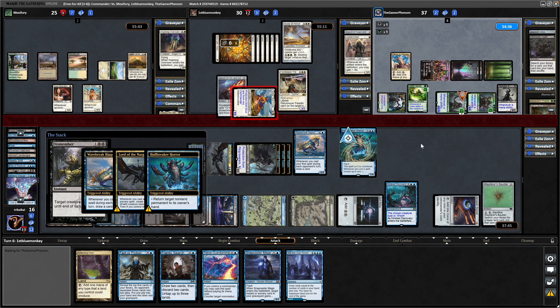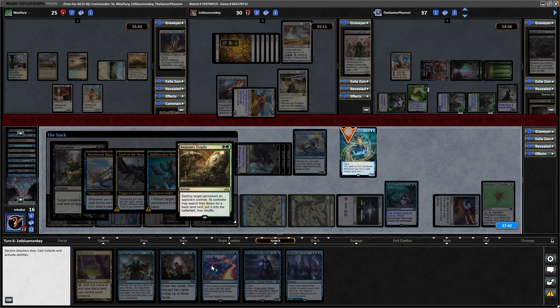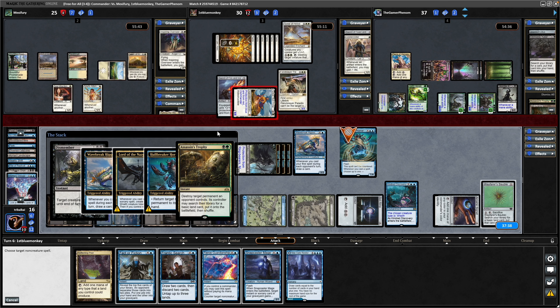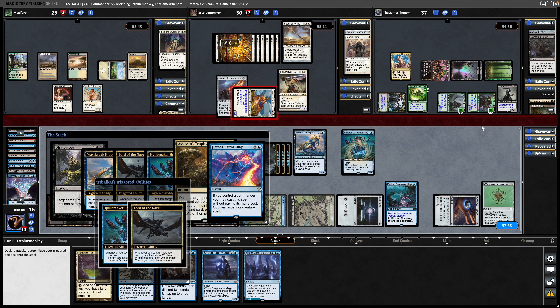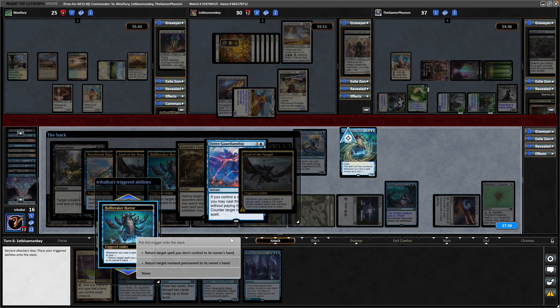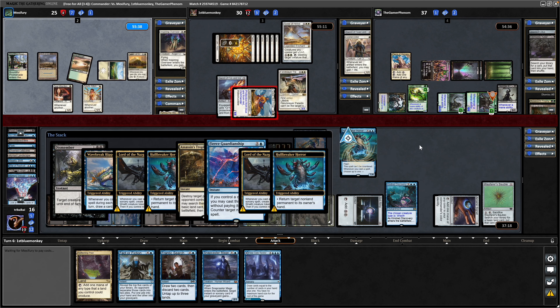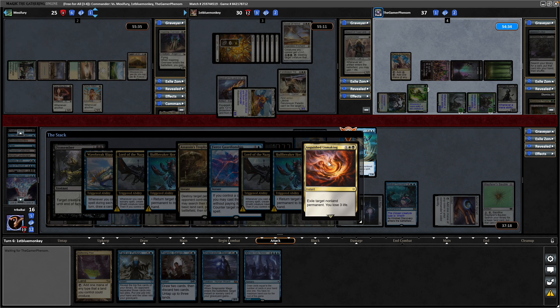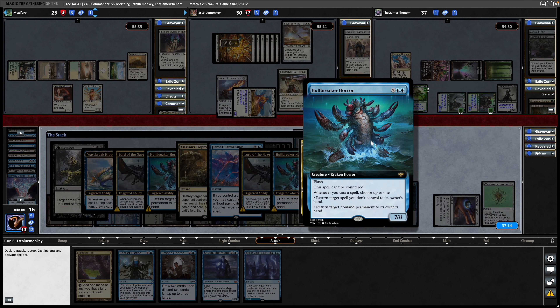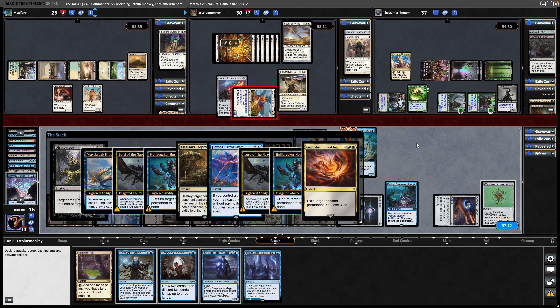In response to that they've got something. There is the Assassin's Trophy, so now we can go for the Fierce Guardianship and that will allow us to bounce another big creature — we'll go after this thing as well. Really set our opponent back. The Hullbreaker Horror really doing some work for us here — that is your typical Dimir control stack. Looks like this player has something for us as well. That is Anguished Unmaking — really forcing my opponents to interact and get rid of the Hullbreaker Horror.